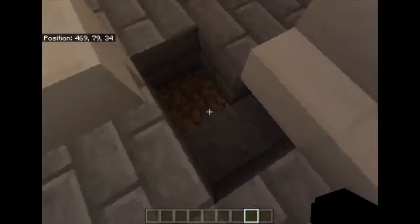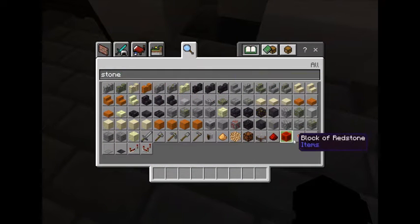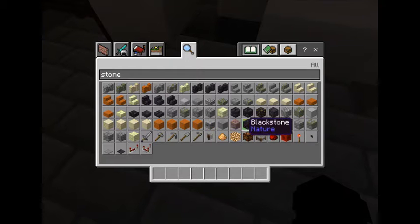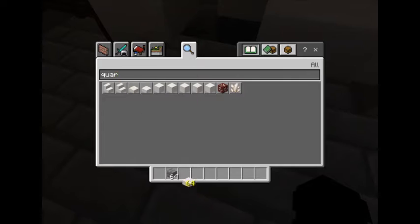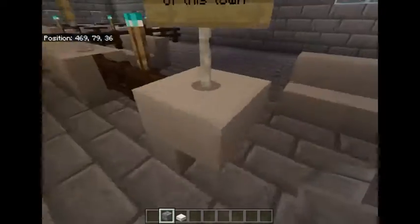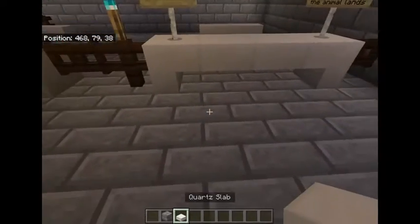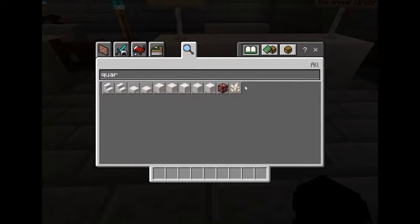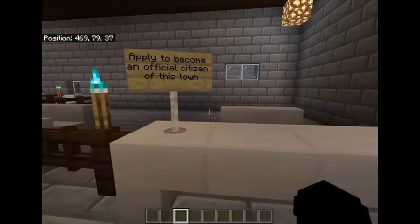Oh geez — dang it — I did not mean to do that. Infested stone brick, I just want a regular stone brick. And then I needed quartz. Oh I have a mouse pad, that's probably what I did.